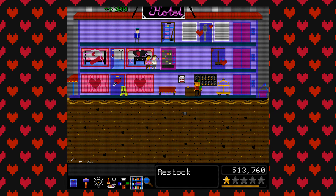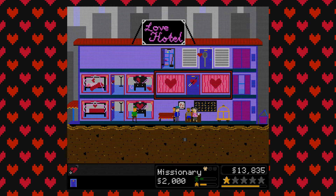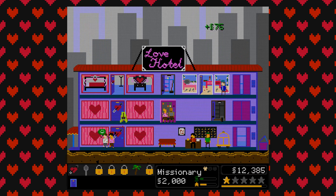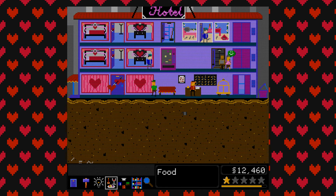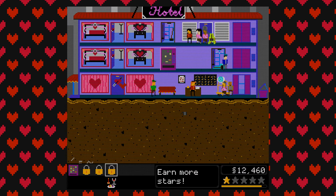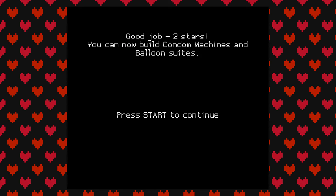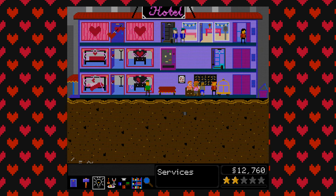We seem to be doing alright. I think we can maybe have one more room — we don't have enough rooms, really. Let's put one more of the Missionary rooms up top there. So we have four rooms now. I'm going to wait until we get more variety. We've got two stars — you can now build condom machines and balloon suites. What the hell? This is hilarious! So we can now build lots of stuff — condom machine, awesome, just what we need.